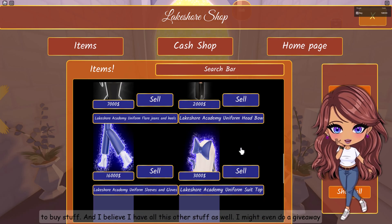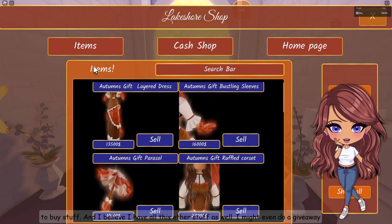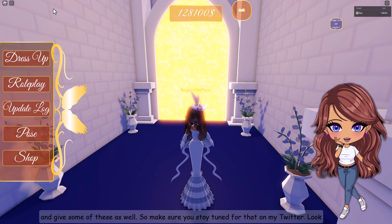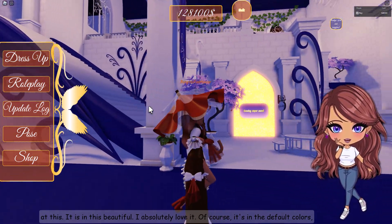I believe I have all this other stuff as well. I might even do a giveaway and gift some of these, so make sure you stay tuned for that on my Twitter. Look at this set — isn't this beautiful? I absolutely love it. Of course it's in the default colors, which I think is beautiful for fall. And look at this parasol — isn't it amazing?